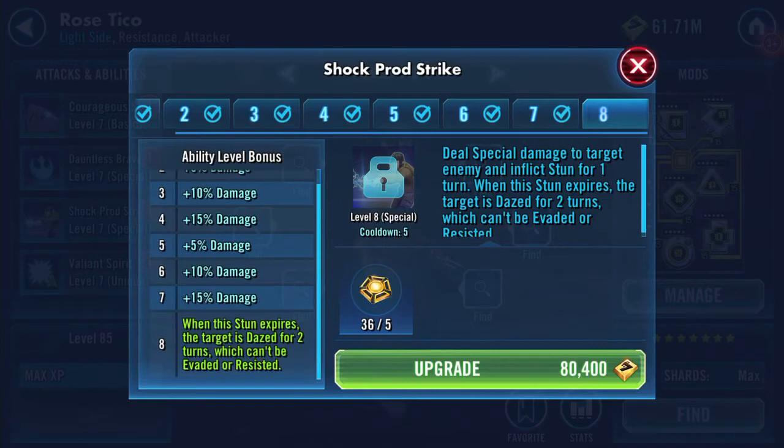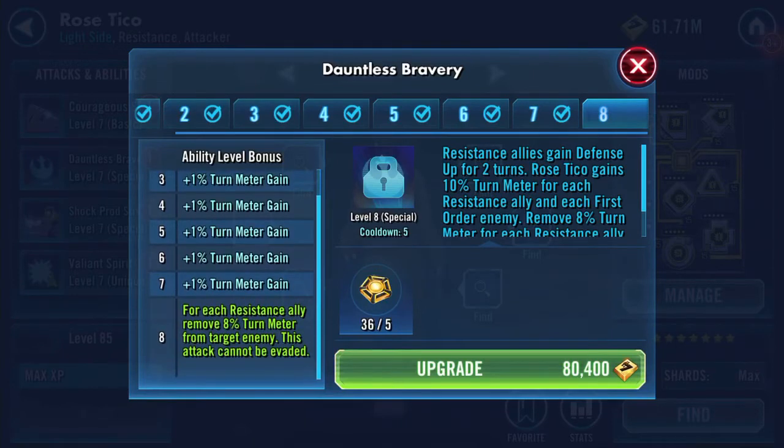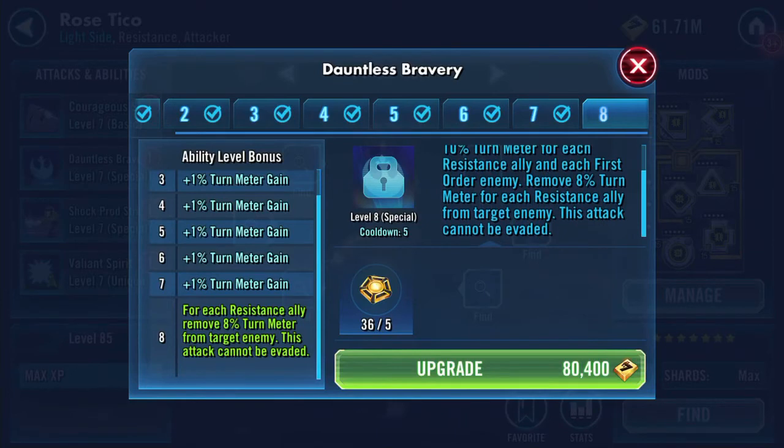When this ability is done, it expires — the target is dazed for two turns, which can't be resisted or evaded. For each Resistance ally, remove 8% turn meter from the target enemy; this attack cannot be evaded. Rose Tico gains 10% turn meter for each Resistance ally, and for each First Order enemy removes 8% turn meter — that is good.